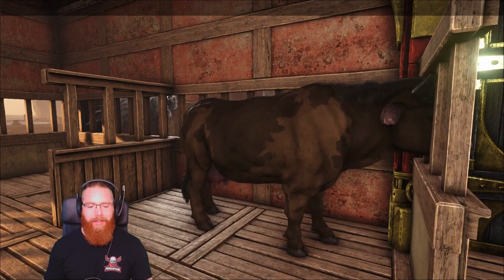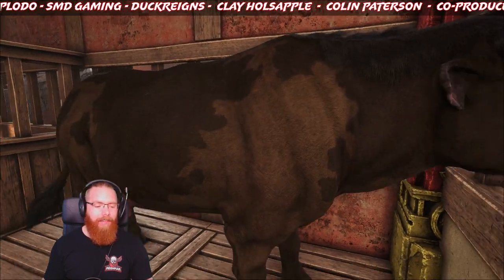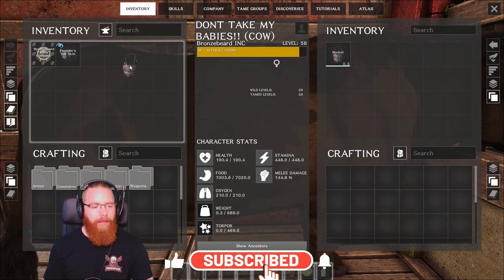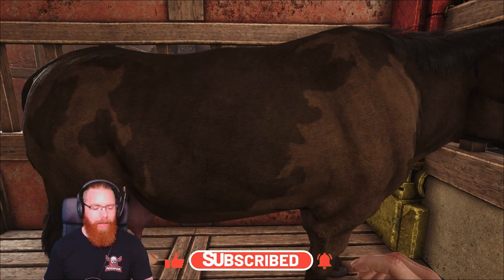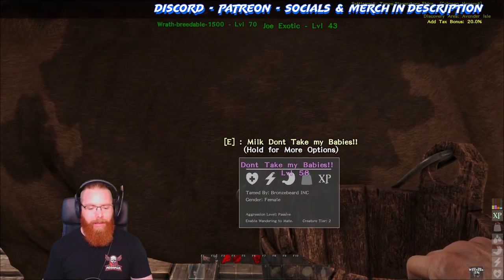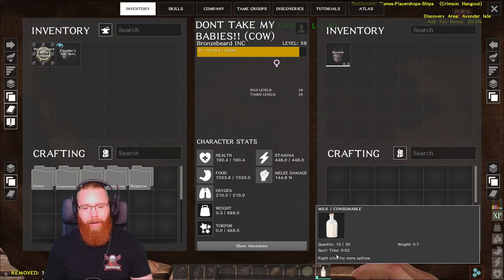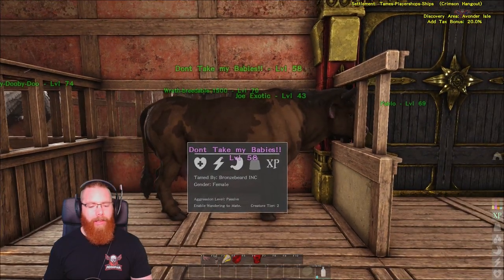The first thing you need to tame cats is milk, so obviously you need a cow. You need a bucket - I always leave mine on the cow so I don't forget. Get your bucket out, press Y to milk it, and there you go. I've just milked it recently so I only got 10 milk off that one. Normally if you leave it a while you get 80 out of a bucket, which is pretty good.